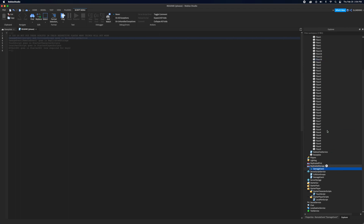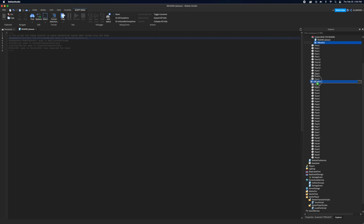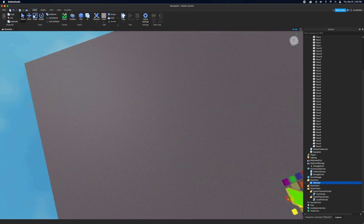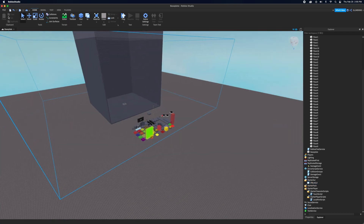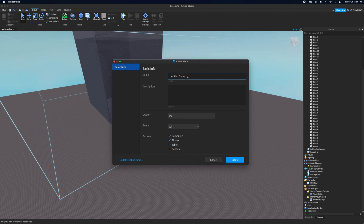Put effects, GY, and Starter GY into Replicated Storage as well. Now that you have all those scripts placed, it should function. Also make sure your game is in R6 — I'll show you how to do that. Make sure to save your game — you can do Alt+P if you're not on a Mac.